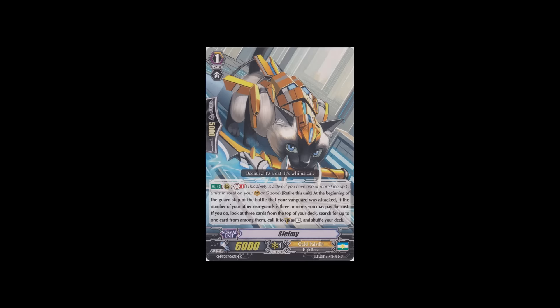The final Gold Paladin card is Slay Me, a grade 1 with GB1. At the beginning of the guard step of the battle that your vanguard was attacked, if the number of your other rearguards is 3 or more, you may retire this unit. If you do, look at 3 cards from the top of your deck, search for up to one, call to guardian circle at rest, and shuffle your deck. It's yet another nice guard mechanic, but this time it's retire this unit to get another guardian. It's an okay card, but I don't feel it's that great — I think the grade 2 Bregel is a bit better.